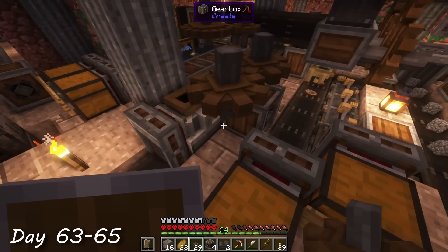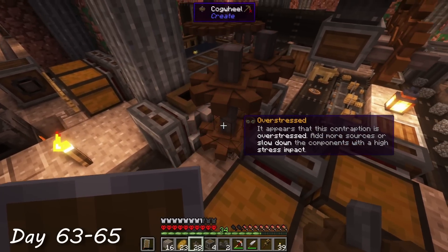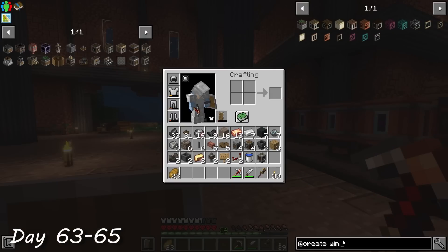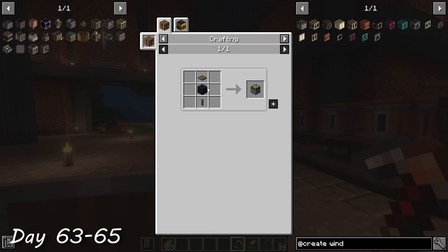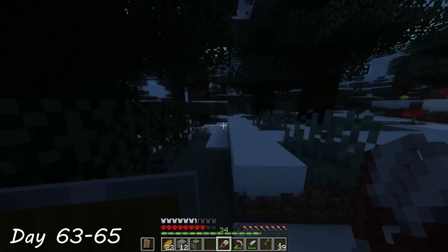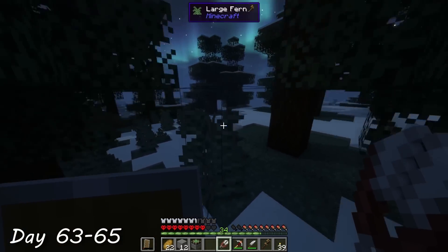There are other methods for power generation which I hadn't explored yet, so I figured it was time to see what else was available. I ended up deciding to go with a windmill, since I thought it would look really cool on the outside of the factory. But this required a lot of wool, so as night fell on day 65, I set off to find some sheep. Quite quickly, I came across a village. I thought their lampposts may have been built with wool, but it turns out these were different designs, so I continued on my way.